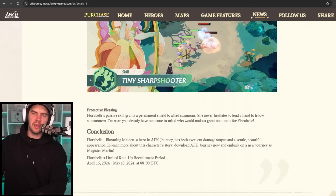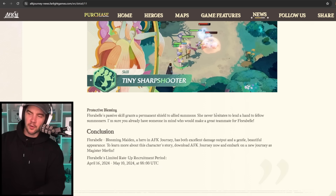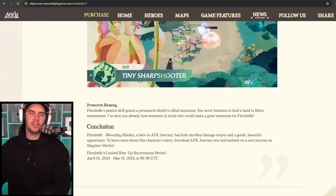Next up is Protective Blessing. To me, this would be the exclusive equipment, because when we look at a legendary plus upgrade it's normally just stats, and the supreme plus is normally something fairly basic without a changed effect. So the only other main effect we really get — I feel like this would have to be the exclusive equipment. Floribel's passive skill grants a permanent shield to allied summons. She never hesitates to lend a hand to fellow summoners — I'm sure you already have someone in mind who would make a great teammate for Floribel.